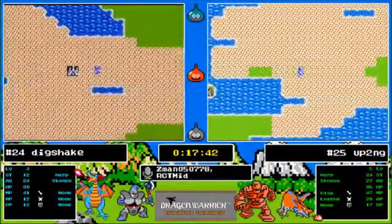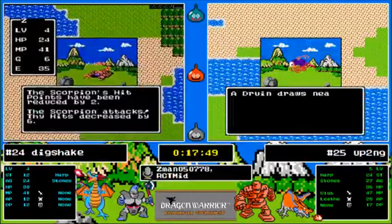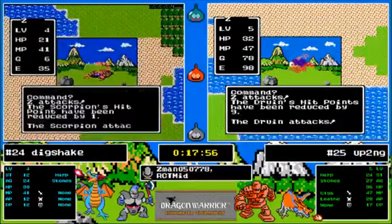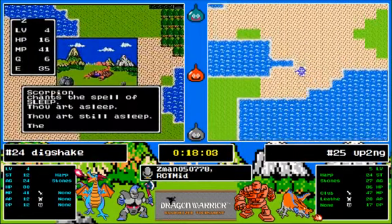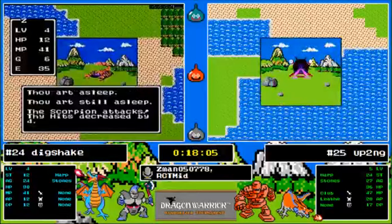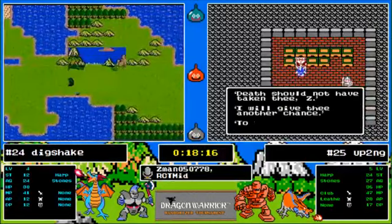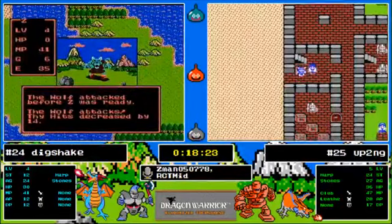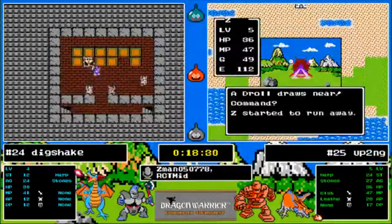There was quite a significant strength upgrade from level four to five but that really looks to be about it — just a significant strength upgrade. That club purchase is really paying off now for Up To No Good — he can smack things for quite a bit more damage than Dig Shake can. Dig Shake has managed to get southeast of the castle but won't have the money for even a club — just such a good move for Up To No Good to venture out like that.